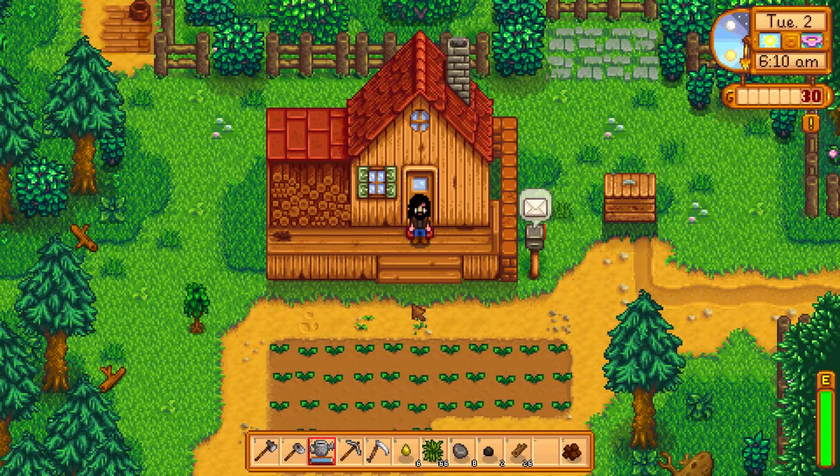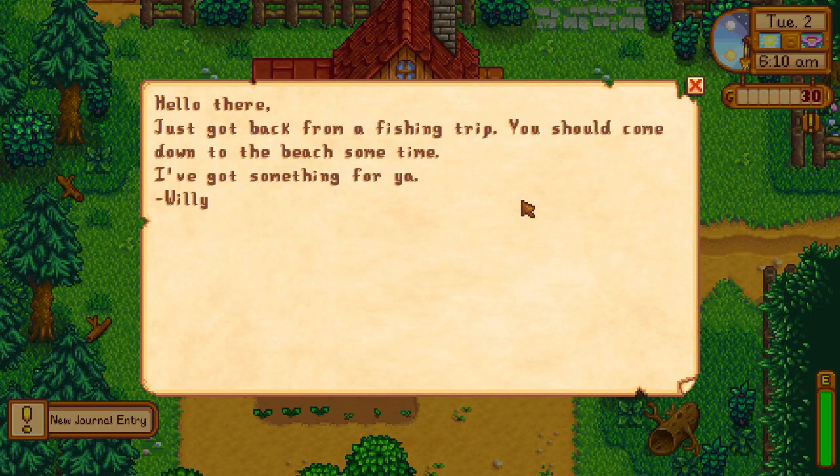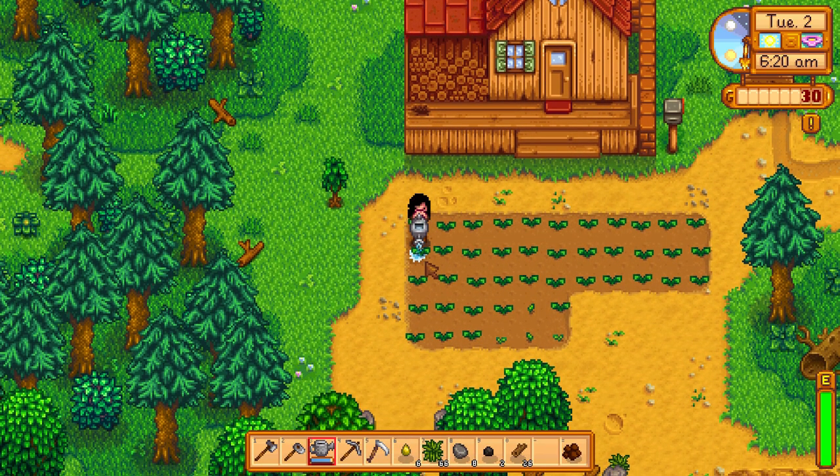We awake to the crow of the rooster and our energy is now at max, which is awesome! Also we have mail - oh yes, this is about the fishing rod! Willy says he just got back from a fishing trip and has something for me. My friend the fisherman will give us the fishing rod - let's do our morning watering schedule and make sure these parsnips grow mighty and strong.